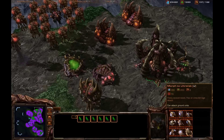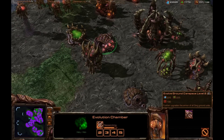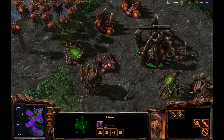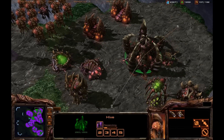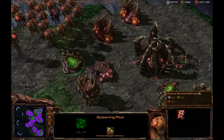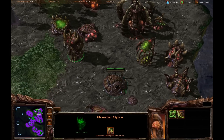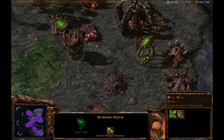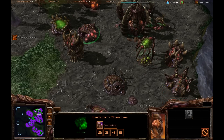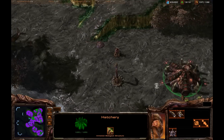Let me double check we've covered everything: mutas, corruptors, ultras, infestors, hydras, roaches, drones, overlords, zerglings, banelings, and brood lords. There are a couple of other upgrades that become available as you progress through the tiers. With the hive, which is the highest tier Zerg building, the spawning pool now has the adrenal glands upgrade, which increases zergling attack speed by 20% — very important if zerglings are a main component of your army. At the spire you can also upgrade the attack and armor of flying units.